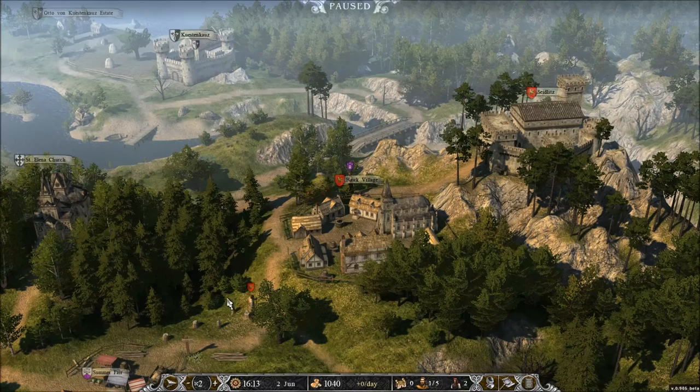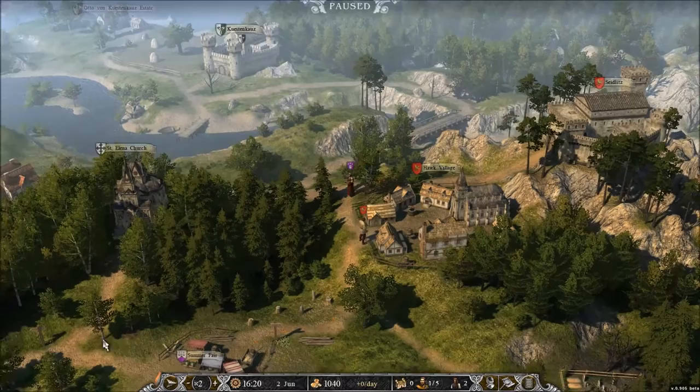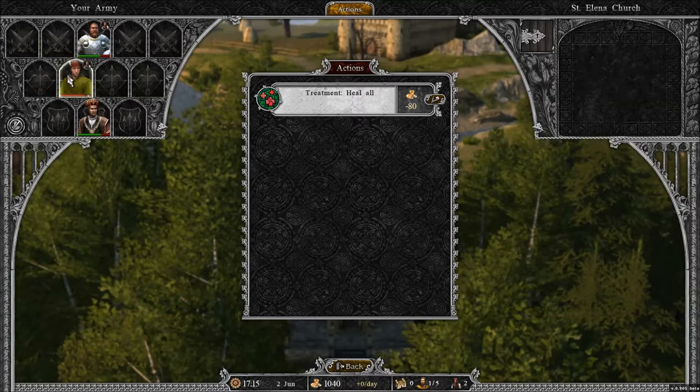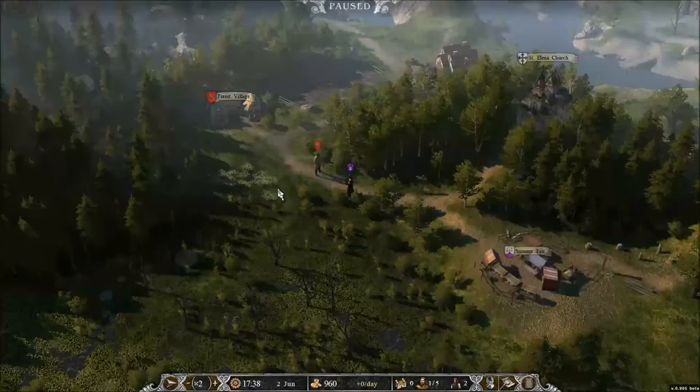I'm forgetting what the quest is, so we'll check — we need to go to St. Elena's Church. We head there to heal our wounded character. This is where you heal your wounds — it'll fully heal him, but it's going to cost us 80 gold. So minimizing damage in combat is definitely worthwhile, since keeping your units healed costs money.